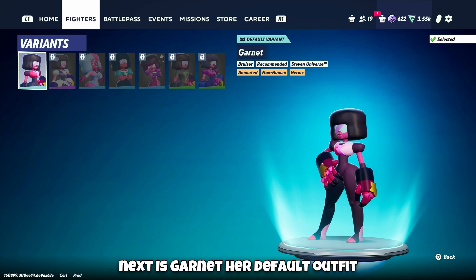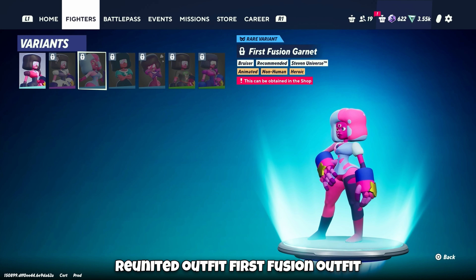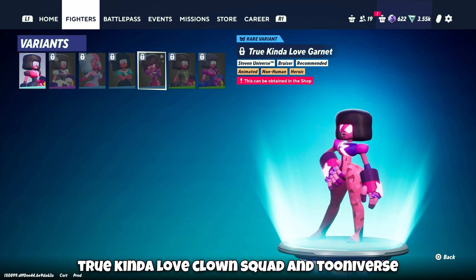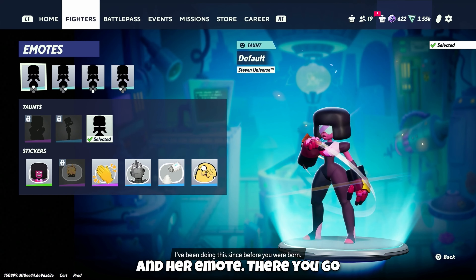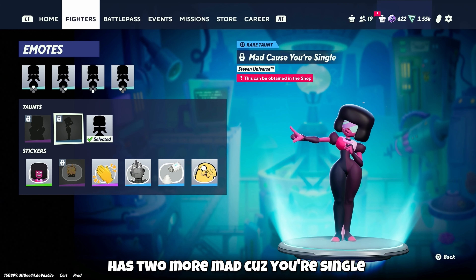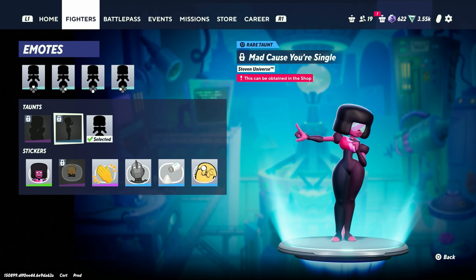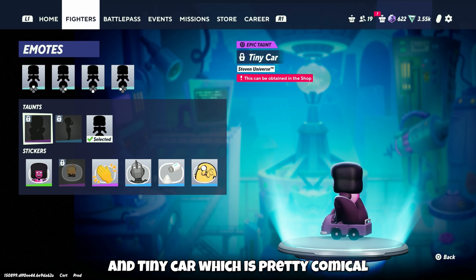Next is Garnet. Her default outfit, Reunited, First Fusion, Flashback, True Kind of Love, Clown Squad, and Tooniverse. And her emote. Garnet actually has two more: Mad Cause You're Single, and Tiny Car, which is pretty comical.